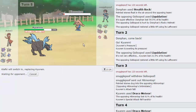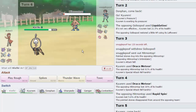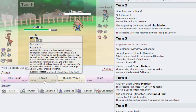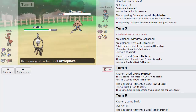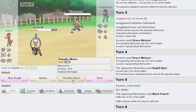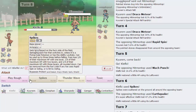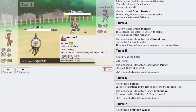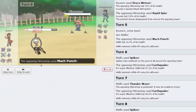Klefki should be able to take a Close Combat no problem and puts a little bit of pressure on with Spikes. He goes for Mach Punch - he doesn't seem to have Close Combat. I'm going to go for the Spikes. He switches out, and there's a good likelihood his Komala is not his Rapid Spinner - he actually has Earthquake. I'm going to go for the Thunder Wave, we connect, and he goes for another Earthquake, almost knocking us out. Rapid Spin shouldn't kill us, so I'll go for another layer of Spikes, then a Play Rough as he Mach Punches and knocks us out.